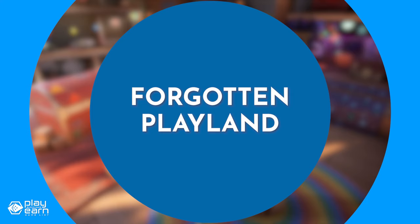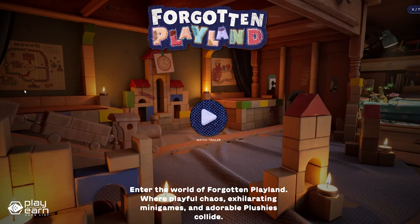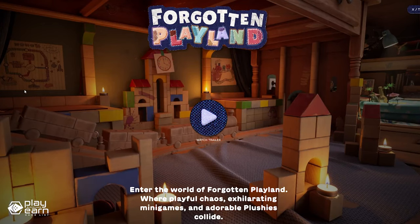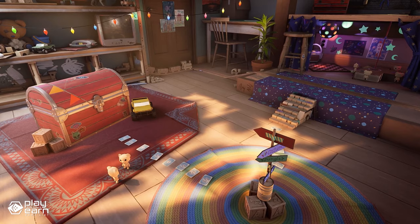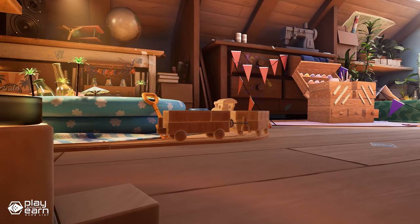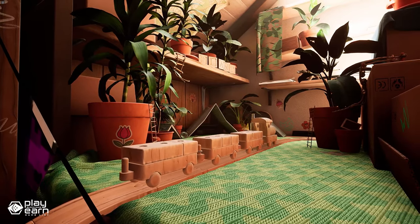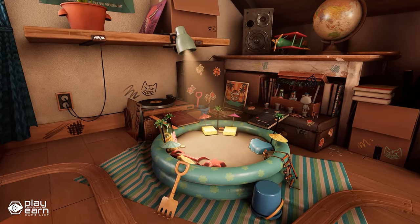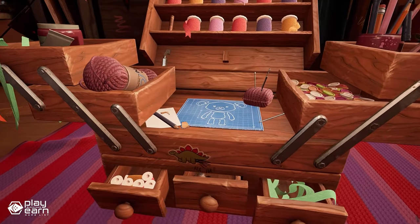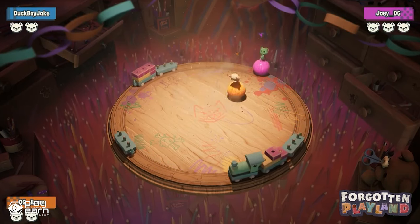The next game on our list is Forgotten Play Land. Forgotten Play Land is an action party game being built on Beam. It is an upcoming, free-to-play social party game set in an isolated and abandoned attic where a group of small plush toy characters known as plushies have been left to their own devices. A key feature is the Social Hub, a dynamic and interactive online space where players come to hang out and socialize, located in the attic as the starting point of every player's adventure.